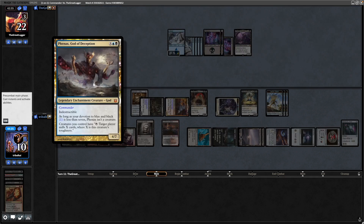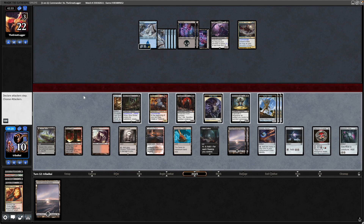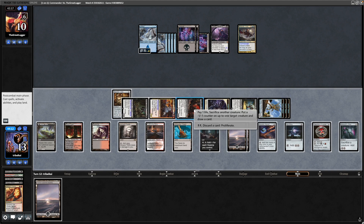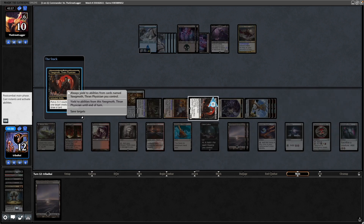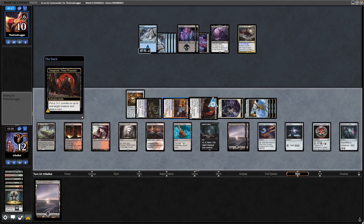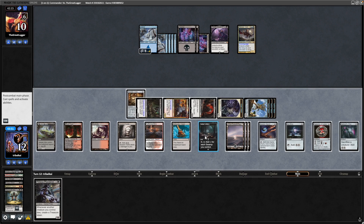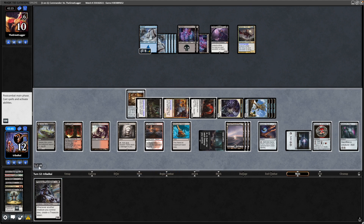Phyrexia, God of Deception finally coming into play. We draw into a land — save that. Let's go straight through to combat before we do anything else. Gain ourselves three life from the Basilisk Collar again. Our opponent gets knocked down to 10. We can go after the Yorgmoth here and draw some cards. Sacrifice the Marionette Master so that we'll actually start to get some treasure tokens from our commander. A Pitiless Plunderer — excellent, definitely get that out. Play that Swamp to maximize the mana we get from our Coffers.